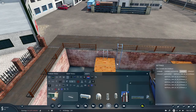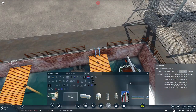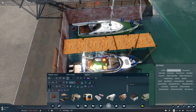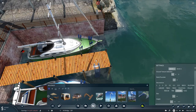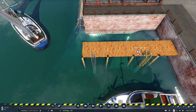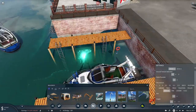This ladder asset is way too flat — looking at it from the side it just looks awful, so I got rid of it. It was a huge nightmare figuring out what I want because I've never really looked at how docks are built or how they look. I settled for these ladder assets from the pier to the boats, and I'm really happy with them.